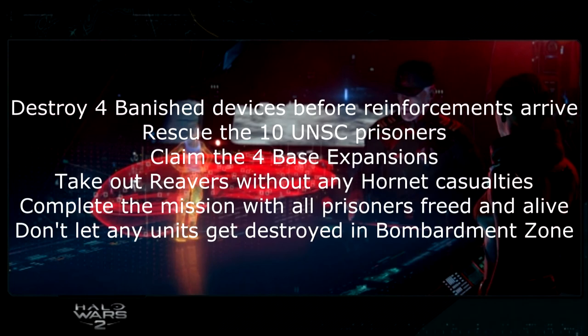The next mission is Lights Out. The first objective is destroy banished devices before reinforcements arrive. Whenever you approach a portal, there's something that looks like a mechanical flower hooked up to the portal with a power cable. Destroy that as soon as possible — once you do, the banished can no longer use that portal. There are four of them, so whenever you see a portal, immediately rush that position and destroy the device before more reinforcements can arrive.